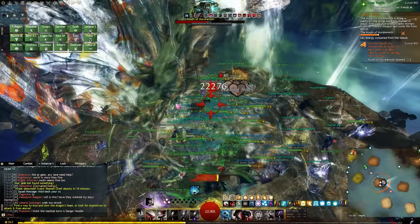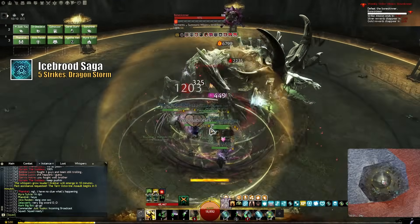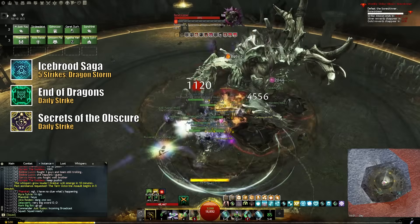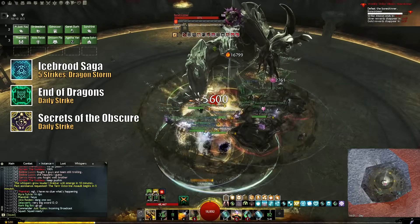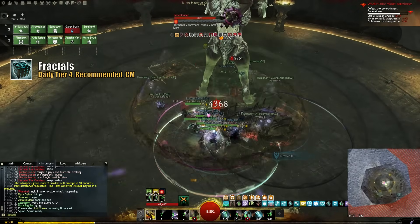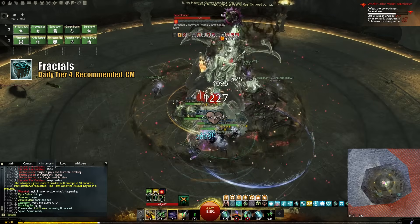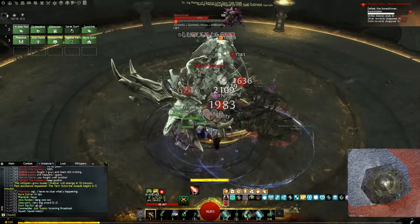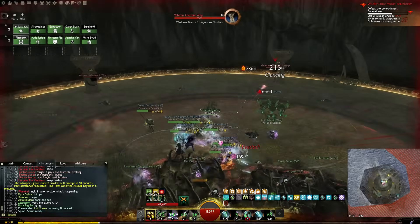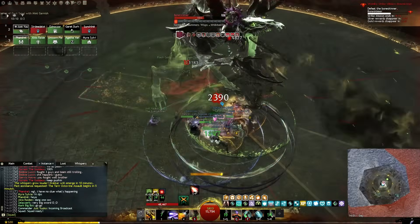Another category of both daily and weekly activities is instance content. I try to do the 5 Icebrood Saga strikes, Dragon Storm, as well as the EOD and SotO daily strikes every single day for profit shards. They're a great way to acquire ascended gear or some cosmetic rewards. I also try to do the daily tier 4 and recommended fractals, and have been working on adding CMs to the list as well. Fractals are an amazing source of gold, but if you've never done them before, they might seem out of reach right now. I made a zero to hero guide on how you can get started today and work through the different tiers without breaking your bank, which I'll link in the pinned comment as well.